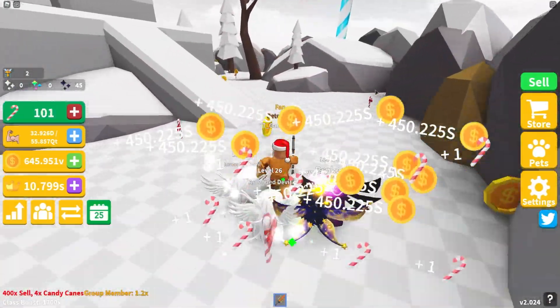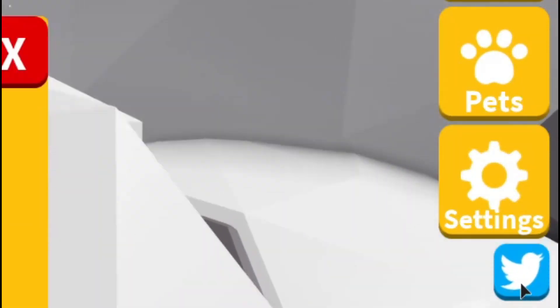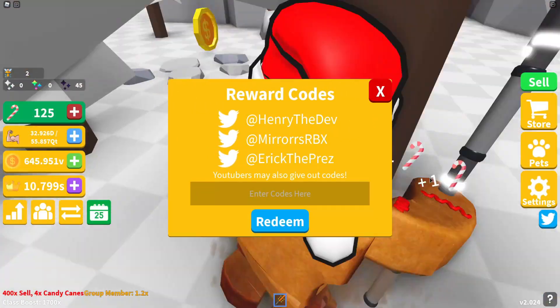If you don't know already, in Saber Simulator to claim codes, what you're going to want to do is go to the right and click on the Twitter icon. Then the code menu comes up. These are in no particular order, so let's just get into it.